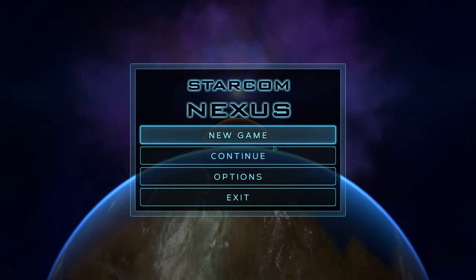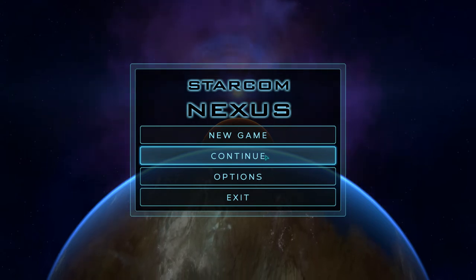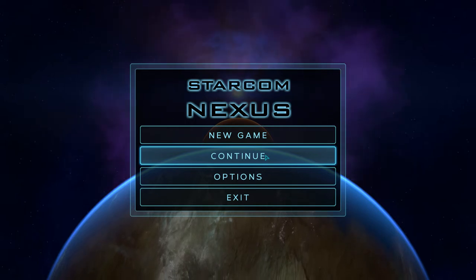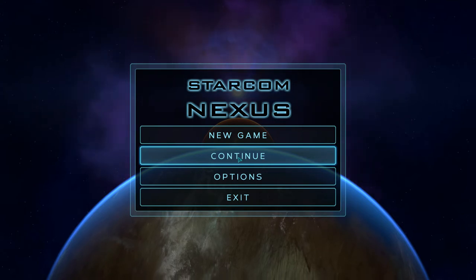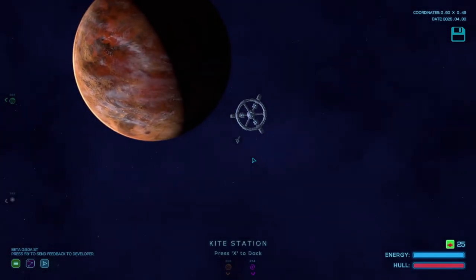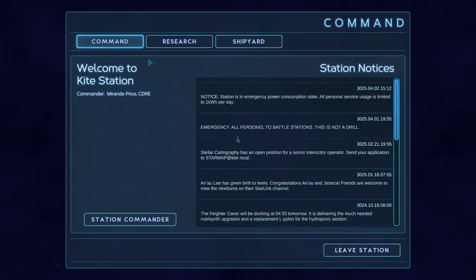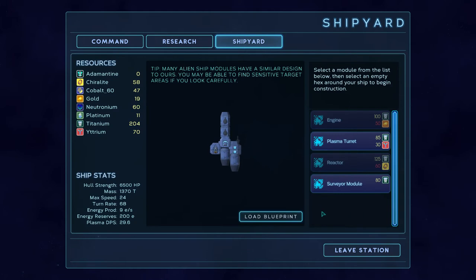This is basically a starship computer. You start out in a kind of tutorial, get sucked into an anomaly, and you're left in this little world. Inside the station is where you do all your ship management. As you gain resources through various explorations of planets and destroying enemy ships, you gain all these weapons.